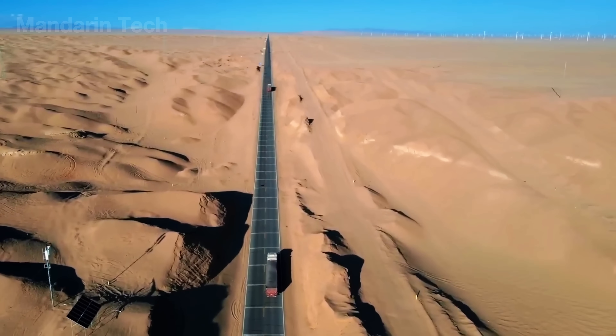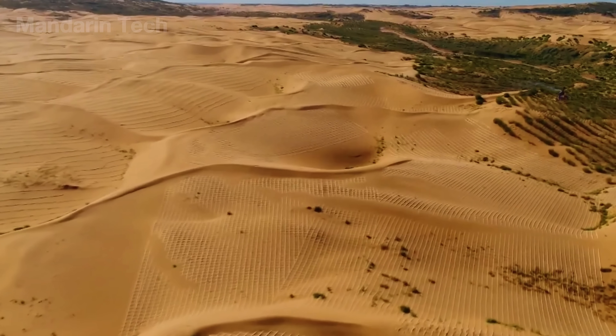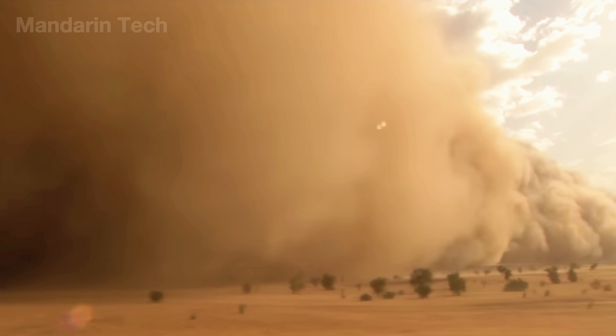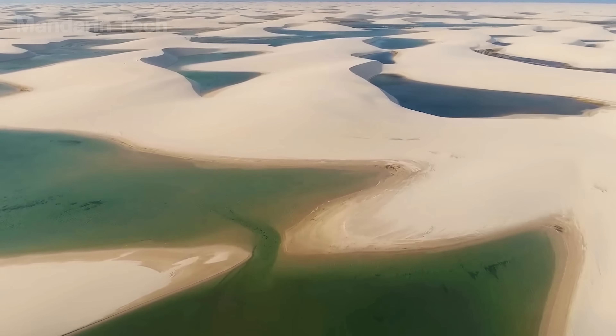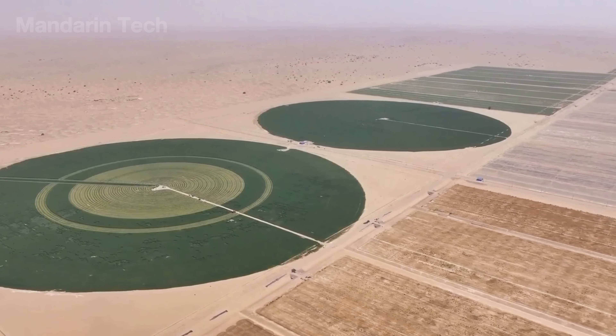In northern China lies a vast expanse known as the Taklamakan Desert, a golden sea of sand stretching over 337,000 square kilometers, where wind and dust once swallowed every trace of life. But today, amid that endless desert, green forests are slowly taking root, spreading all the way to the horizon.